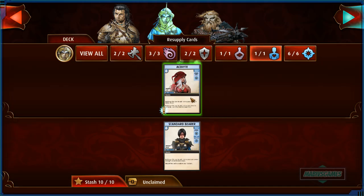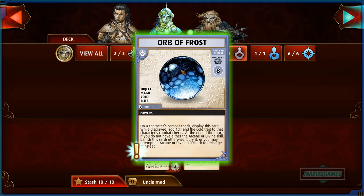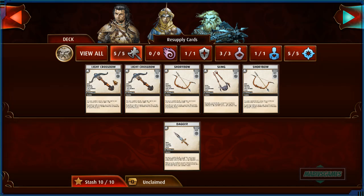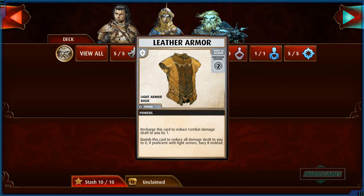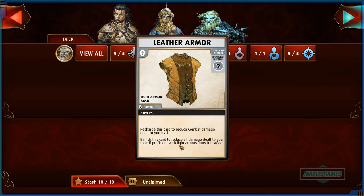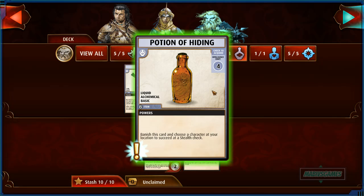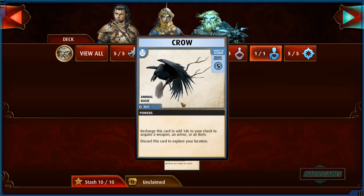I got rid of the Standard Barrier and now using the Acolyte — 1d4 to an arcane or divine check, which combos with the Orb of Frost. Then we have Karst here. Nothing new for him, no spells. I got rid of the leather armor for the half plate — it's a pretty good item, you just discard it to reduce combat by three. And I got rid of holy water for a potion of hiding, which is pretty good. The crow is still here.